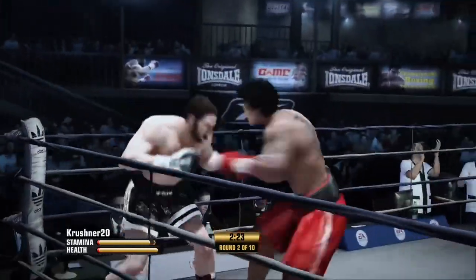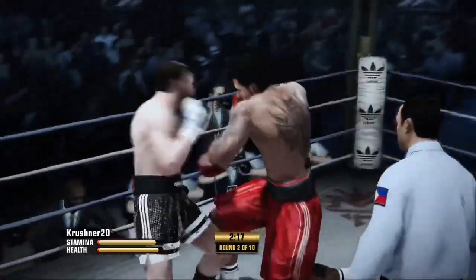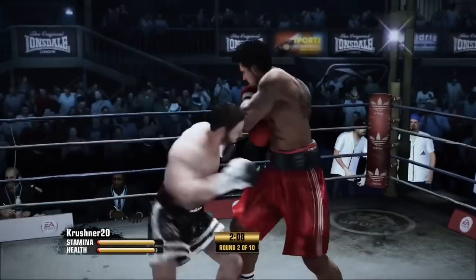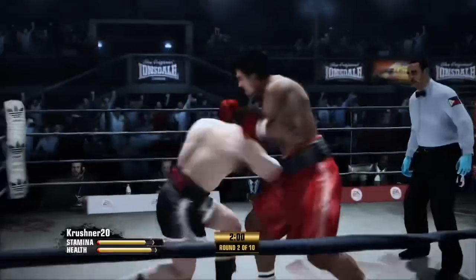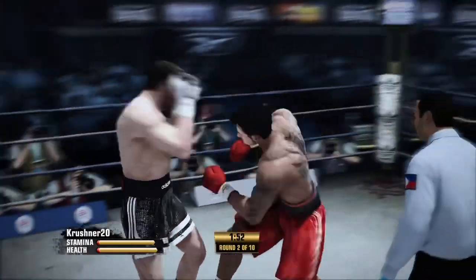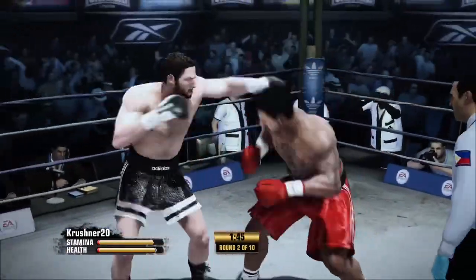He comes back with a right hand, targeting that jab with the right hand behind it. He gets hit but he gives it right back. And now he's targeting upstairs. He gives as well as he takes — you saw it on that exchange. Teddy, is it raw skill? Is it technique? What's the answer for him? Why is he missing so many punches and tiring himself out here?